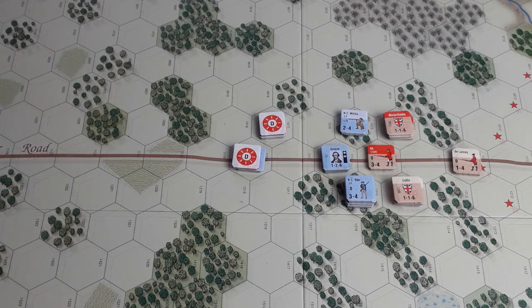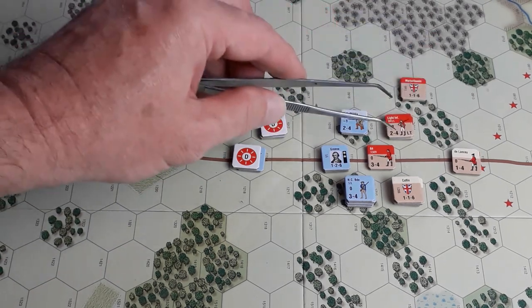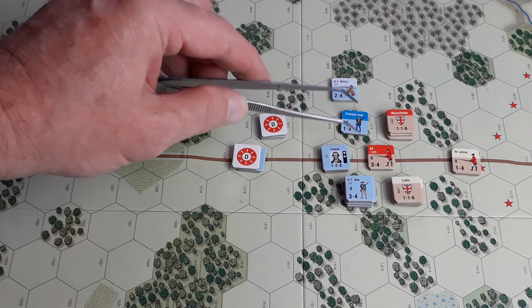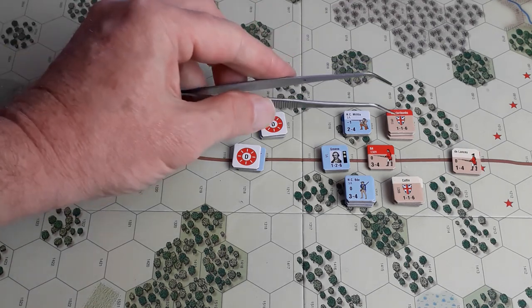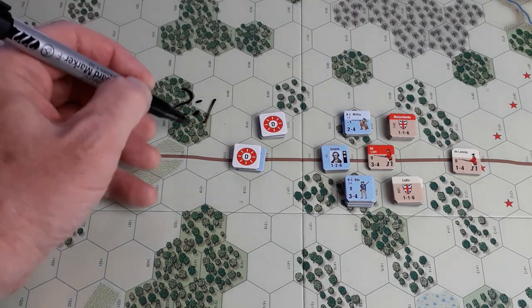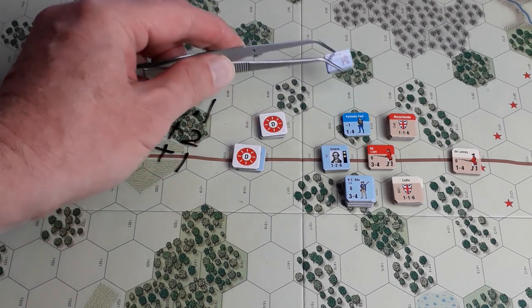The next combat is March Banks against this stack. Odds: six against three — that's two-to-one. Lead unit is light infantry with a plus two. March Banks gives a plus one. I don't think there are any other DRMs. For the Americans it's minus one, minus one from army morale. They'll use Palmetto Foot as the lead unit — they have a minus one morale, so that's minus two, giving a plus two from army morale.